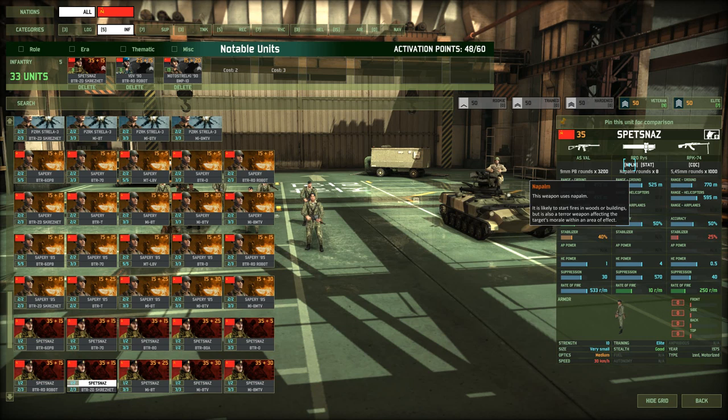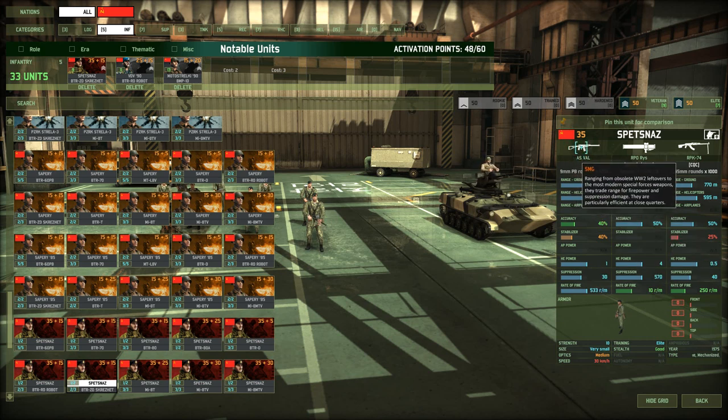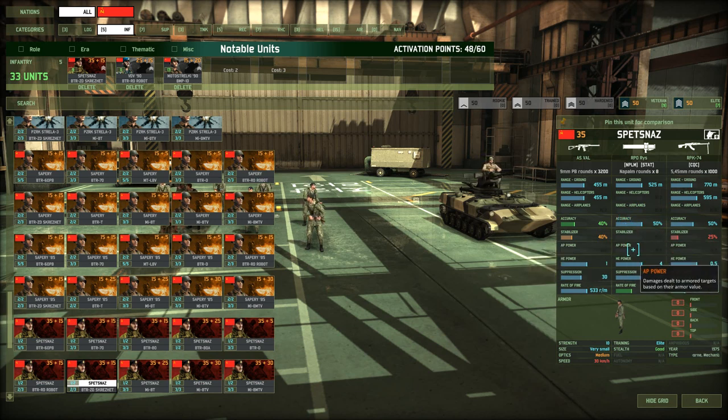They have a very high HE power, which is going to stun other infantry. These things are clearly meant to counter other infantry. They've got the AS-VAL submachine gun, so they also get a buff when fighting in the same block as the enemy. They cannot use the launcher in close quarters, but they can use the RPK-74. These are very deadly anti-infantry units, but a little less so versus armor because they don't have any AP value — so don't use them against armor.